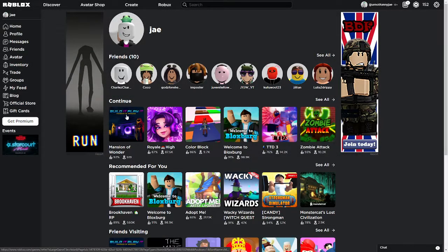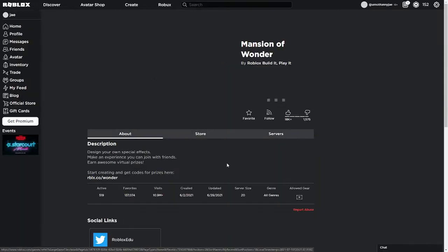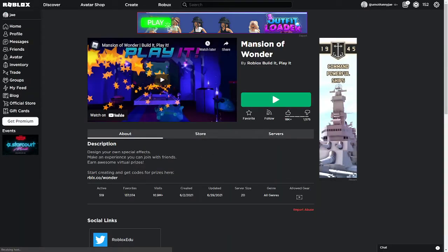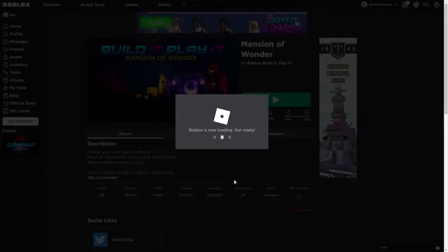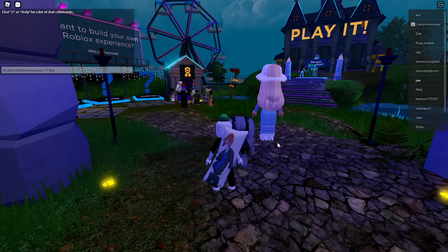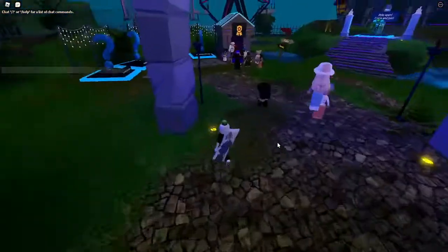First, you want to find a game called Mansion of Wonder. I'm going to be leaving a link to this game in the description so you guys can just click it and it'll bring you to the page. As soon as you get there, just press Play, and once you join the game you should spawn right here under the two little arches.